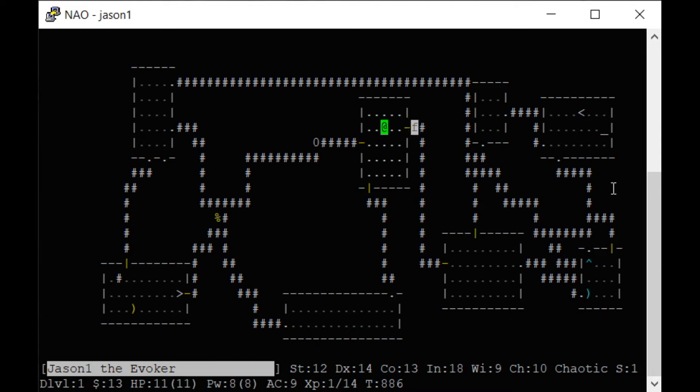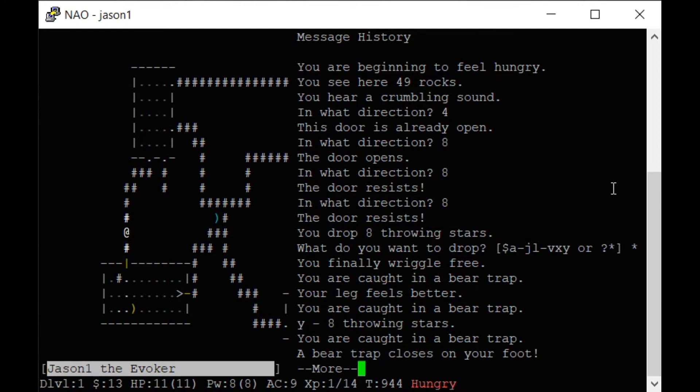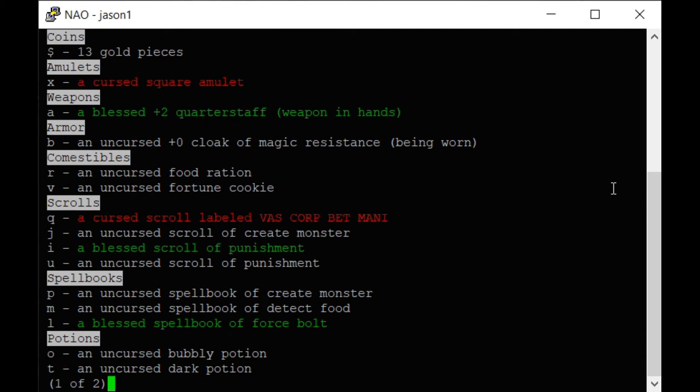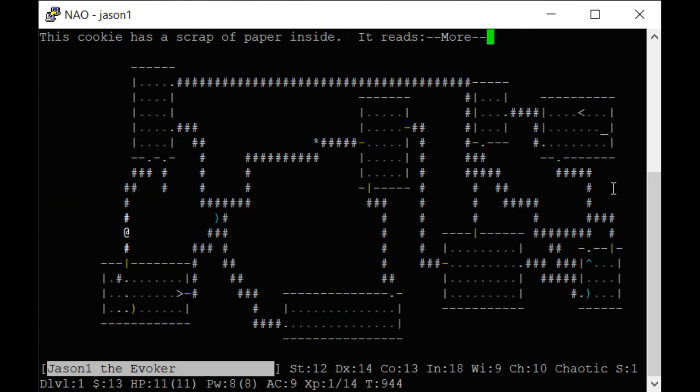I have 11 hit points — when those get to zero I die. I'm going to cast a force bolt — boom! I destroyed that boulder; now there are 49 little rocks. My power says 3 of 8 — power is like magic points and it comes back over time. You need power to cast spells. Control P will repeat messages.